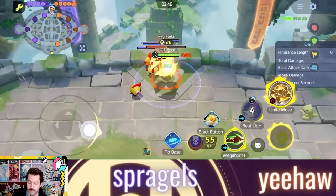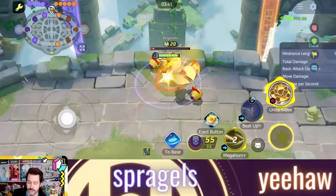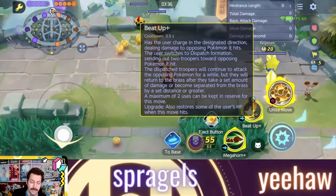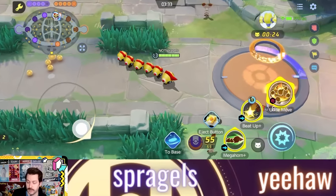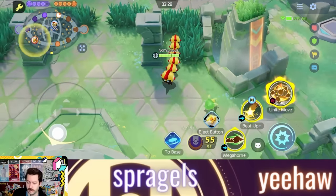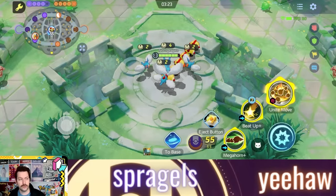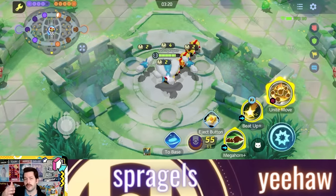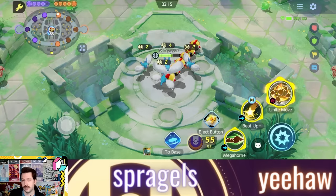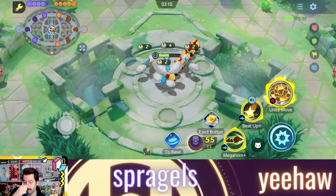The plus version of Beat Up is going to give you HP restoration when it hits, which is really interesting. You're brawling a lot with this Pokemon, and now you'll be able to use this to generate HP as you continue fighting. You get your plus moves at level 10 and 12, so you don't need a ton of experience to get fully online — right in line with Pokemon like Gyarados and others with a similar leveling curve.